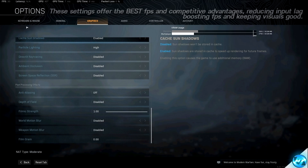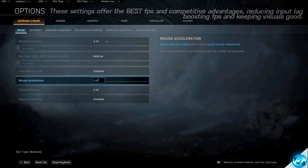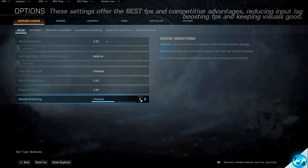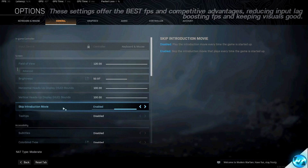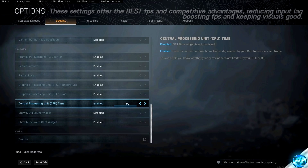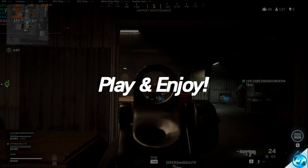Navigate to the top left-hand side to the Keyboard and Mouse tab. Make sure that mouse acceleration is set all the way down to zero, mouse filtering is all the way down to zero, and mouse smoothing is also disabled. Last but not least, navigate over to the General tab. Go to Skip Introduction Movie and set this to Enabled, then scroll down to Dismemberment and Gore Effects and disable these for the best FPS. We've then successfully optimized and set up all of our in-game settings.